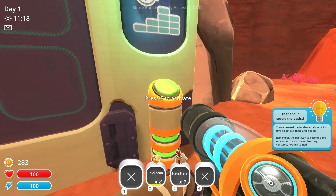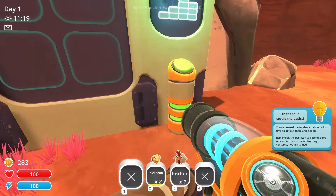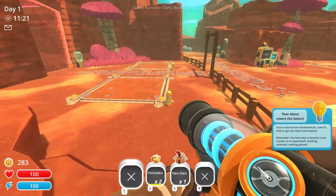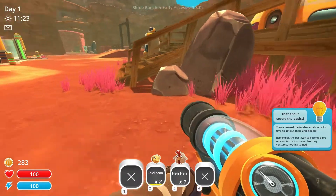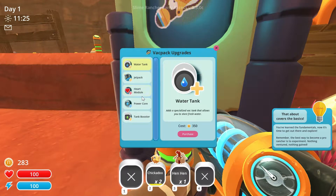What is this? Flort market, okay. There is a lot of new stuff added to this game, which is super cool, so we can play around with the new stuff that I don't even know about at all. Let's see — jetpack water tank, that's a specialized vac tank that allows you to store fresh water. Okay, power core.